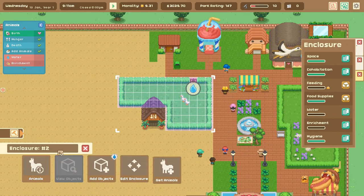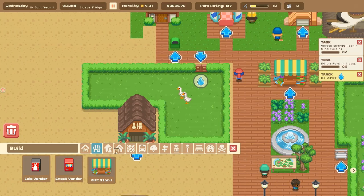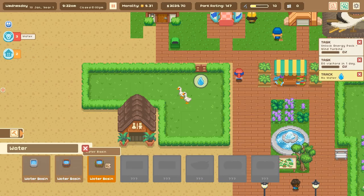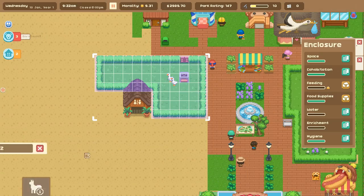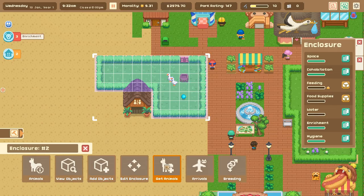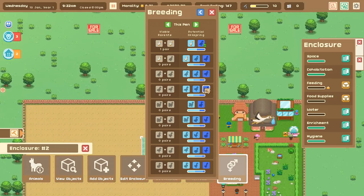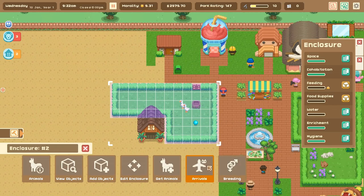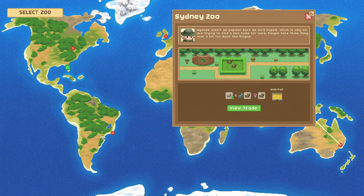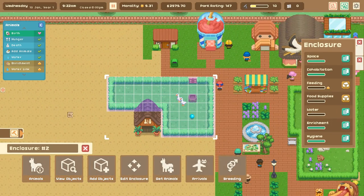If I make another hot dog shop we might be able to hire more staff. We need enrichment for the animals — and water! Oh gosh, how could I forget to take care of their habitat? Let me pause for a second. Going into the enclosure, adding objects — we need a large water basin and a water spot near it. Also adding a small ball for enrichment. Looking at the breeding screen — you can see all the different geese you might get from breeding the ones in this pin, that's so cool!